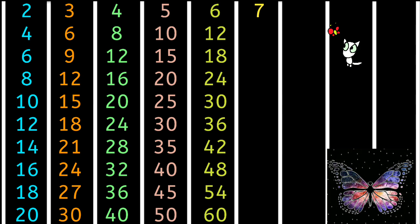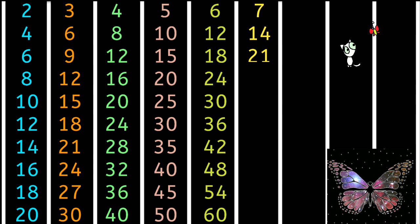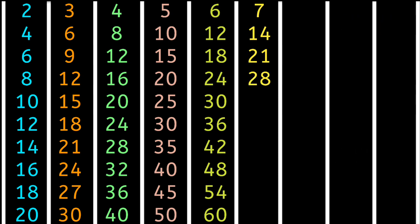7 1s are 7, 7 2s are 14, 7 3s are 21, 7 4s are 28, 7 5s are 35.